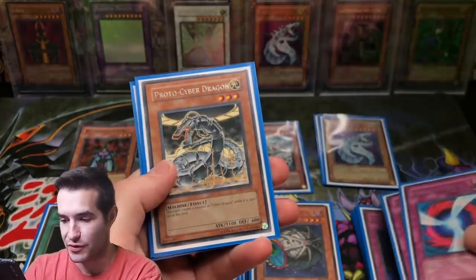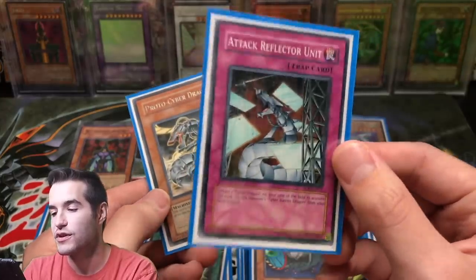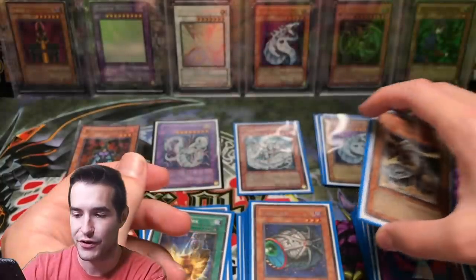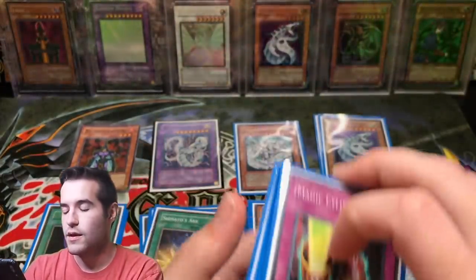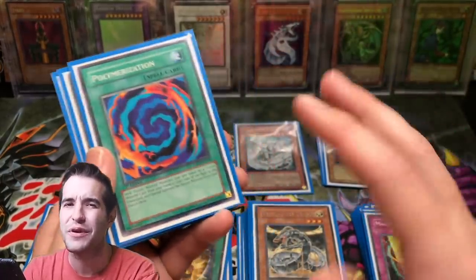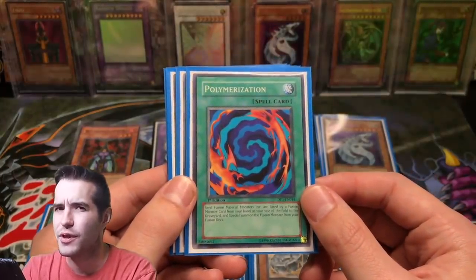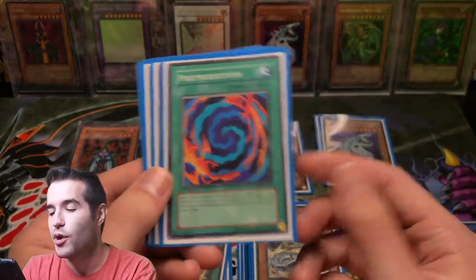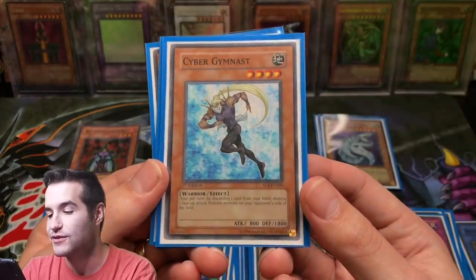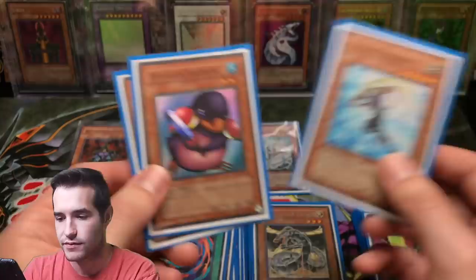I also had Negate Attack — more traps I liked to use. I think I might've played three Negate Attacks, which is pretty crazy. Then here's more Cyber Dragons — I got the Proto Cyber Dragon, which you treat as Cyber Dragon, and then you can use it to get Cyber Barrier Dragon out. So I had two Cyber Dragons and the Proto Cyber. I also had a Magic Cylinder — that card, I loved it, though it's not great because it just stops one attack. I had a Polymerization for the one Fusion Monster — not the best decision. Cyber Gymnast: you just discard a card and destroy a monster on the field, pretty useful actually.